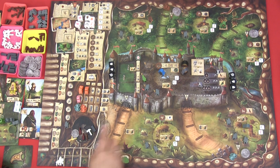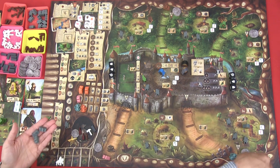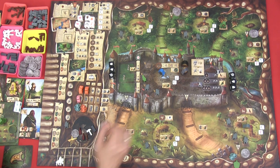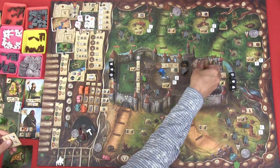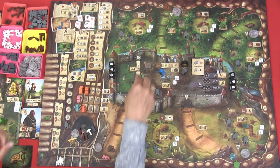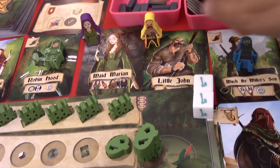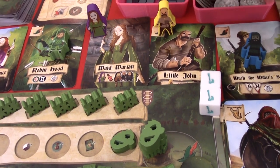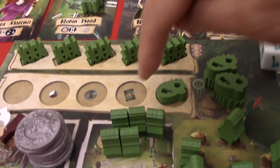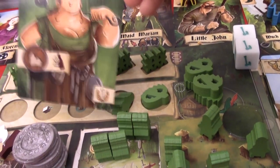At the end of round two I exchange the three captured guards for 12 victory points. We reveal the next ransom tile. We return all meeples to hideouts, lay down used heroes, return the sheriff to the castle, and advance to round three. When I receive cards I get one extra card this round due to a trap bonus — giving me seven cards total. I take one tool as my free resource and draw a loot token getting one more coin.